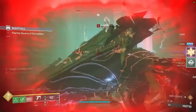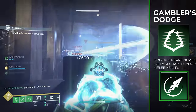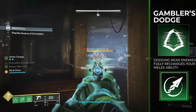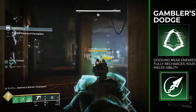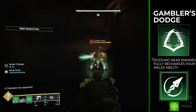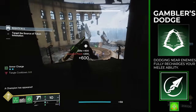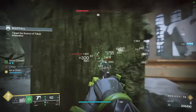The rest of the build is centered around keeping that decoy available all the time. We take Gambler's Dodge even though it has a 10-second longer cooldown, because dodging near enemies gives us our full melee back. It's really strong in PvE — it got a couple of buffs the last two seasons, hits multiple enemies, procs multiple mods, and severs every target it hits, up to 5 targets. That means each severed target deals 40% less damage to you and your fireteam, which is great.